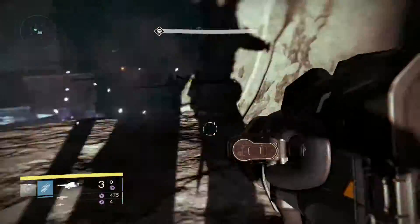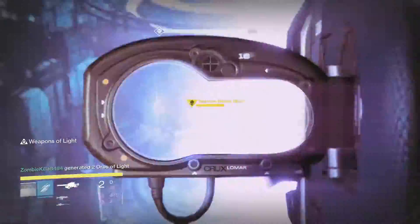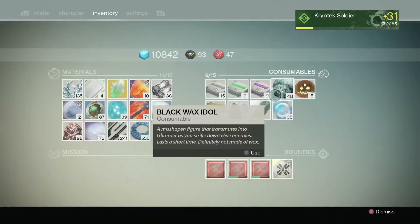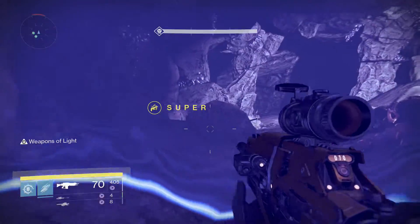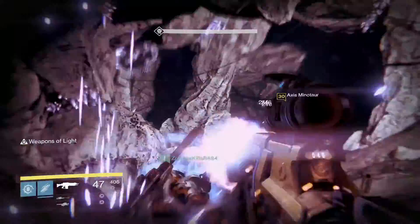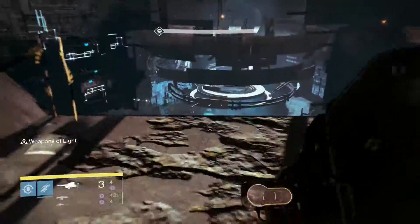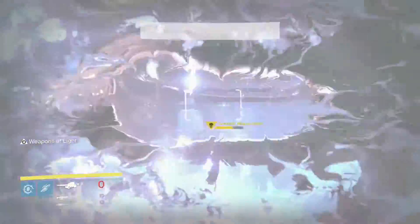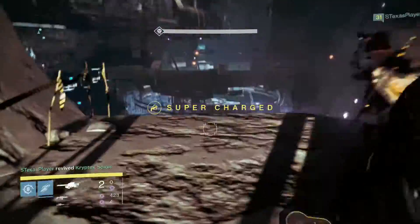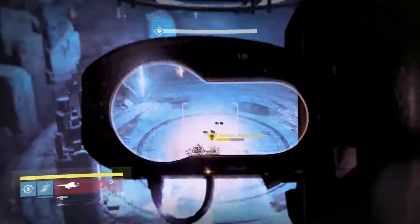Luckily I picked up enough heavy ammo to kill the Nexus. If you have a Titan you can pop Weapons of Light for times two damage, which lets you kill the Nexus pretty quick. Just pop in, pop out — shoot and move. That's it.